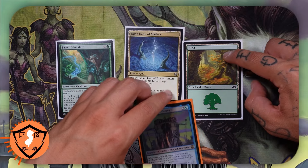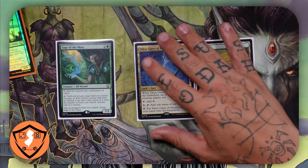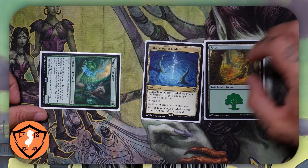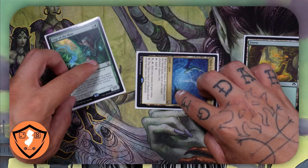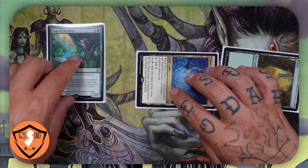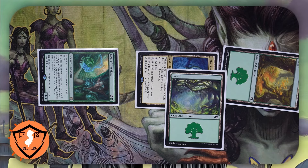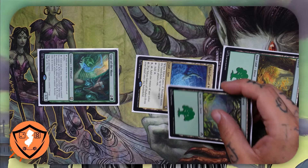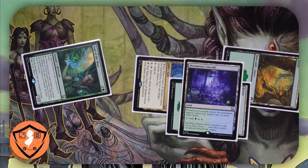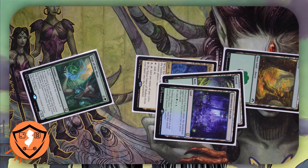Now this forest suddenly gains the keyword gate, among other land types. The reason this is relevant is because now when I tap this for two mana, I can tap this to untap this, to tap this to make four mana — which means I get to tap this to make six mana. And let's say I have another land in play that's also a gate — I can tap this to untap this to make eight mana, then another gate for ten mana.